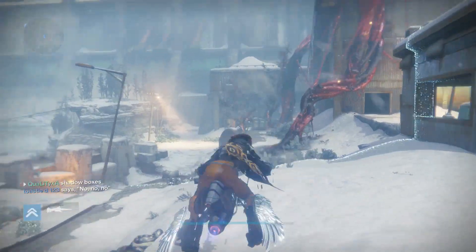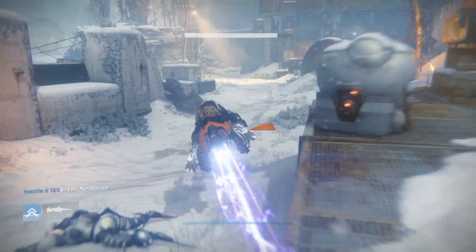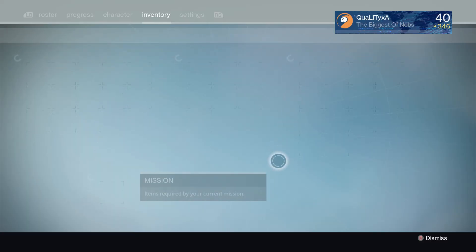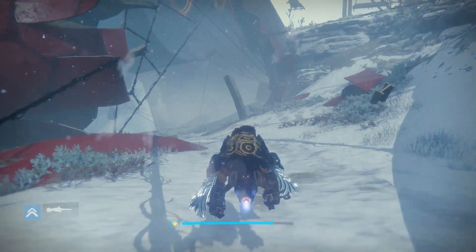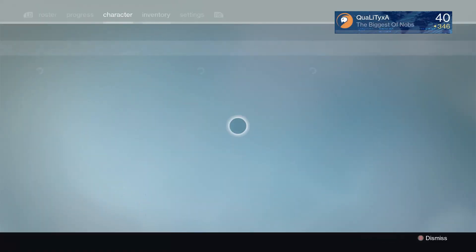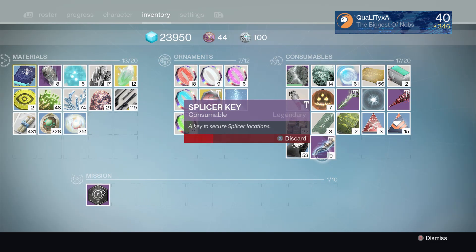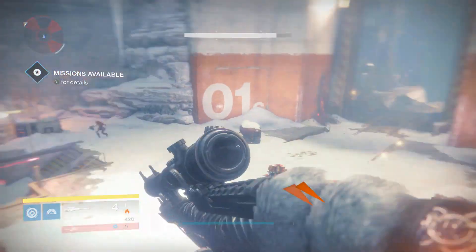If you get locked out of the Archon's Forge, or if you die midway through and respawn — it actually spawns you in a jail cell — you can use one of these Splicer Keys to get yourself back into the battle. You've also got the Splicer Relay Key, which can start the exotic Kvostov quest. I'm making a video on that so be sure to check that out.